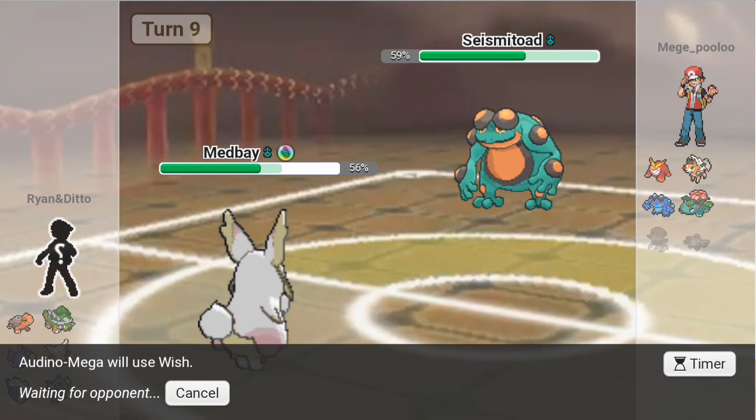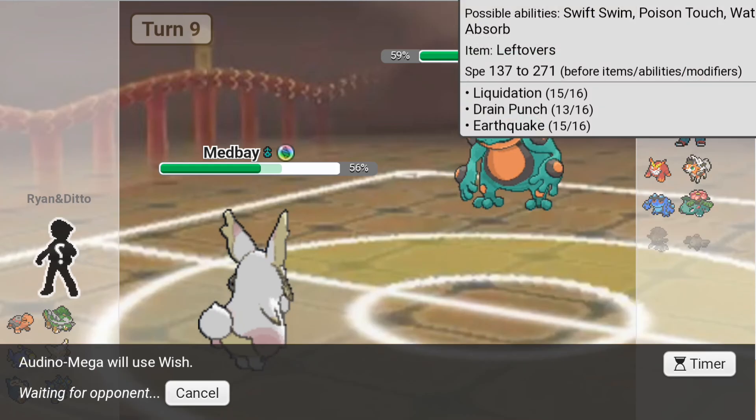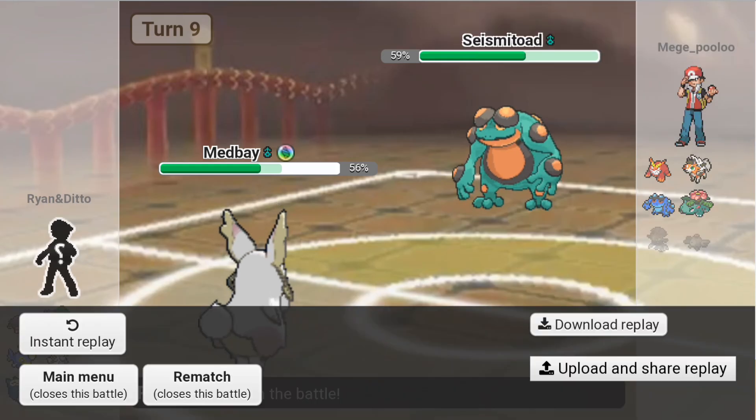That's why I love that Gunk Shot. That's Wish. Torterra just cleans up this game. Liquidation does not work. He forfeits. Let's go!